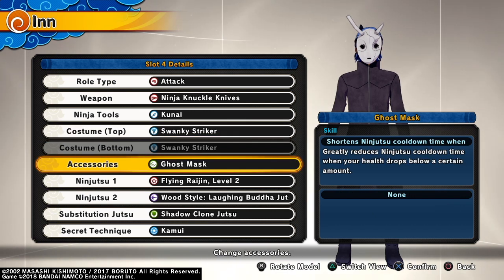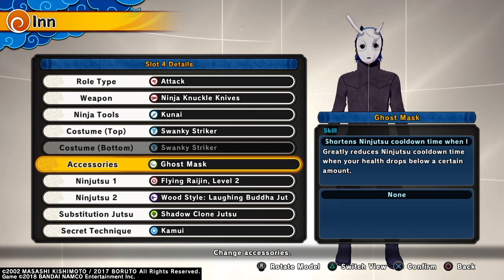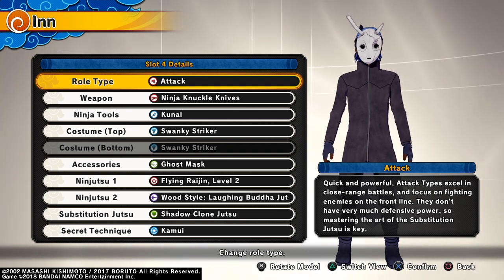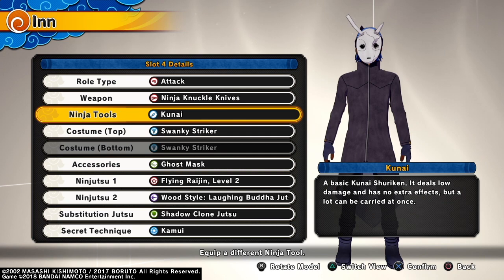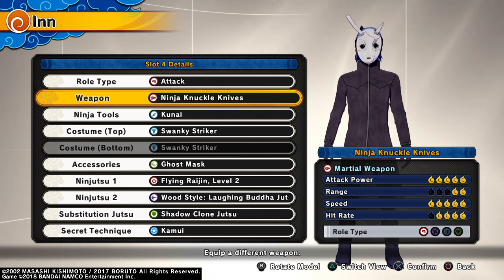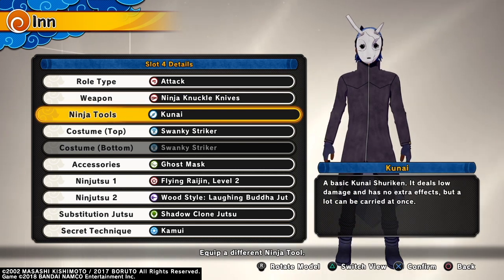I reduced the Ninja Tool cooldown time, and now I have reduced Ninjutsu cooldown time when my health gets below a certain level. Normally I would pair this with Sharingan. If I'm using attack type like I am right now, I always use Sharingan because Sharingan is awesome — I just love it. It's a great ability for this game, especially with my fighting style. Now I chose Ninja Knuckle Knives because they're similar to hand-to-hand combat, similar to just Ninja Knuckles. I just think they look a little bit cooler and I like their combos. Hand-to-hand Ninja Knuckles and Ninja Knuckle Knives have similar combos and they're actually really good. It doesn't have the highest hit rate, which is really what matters when it comes to combos, but the hit rate's still pretty good.